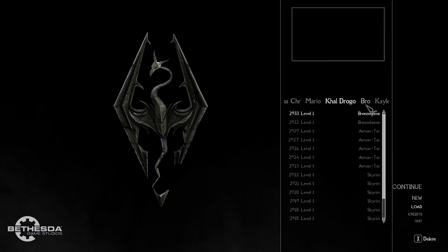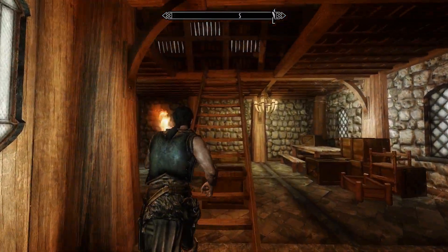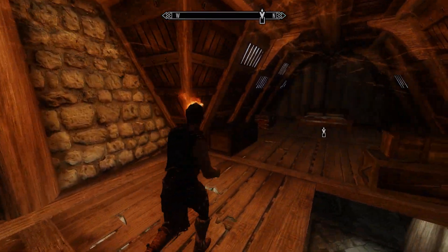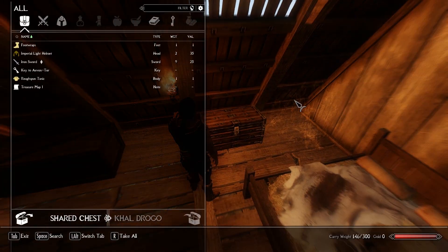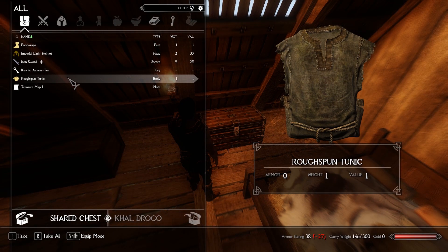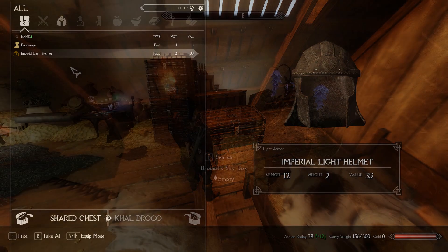Then as soon as you close that container, everything inside is saved. Thanks to the enchantment on that container, those items can now be accessed by any character from any of your saves. Not only that, but that character can store things in there too — it really becomes a fully shared container. At first it might seem like a cool idea, but you can't think of how it would be useful. Well, here's just a few ideas.